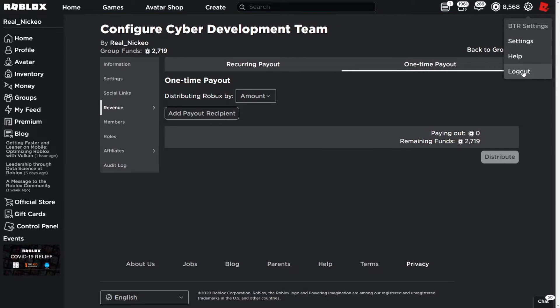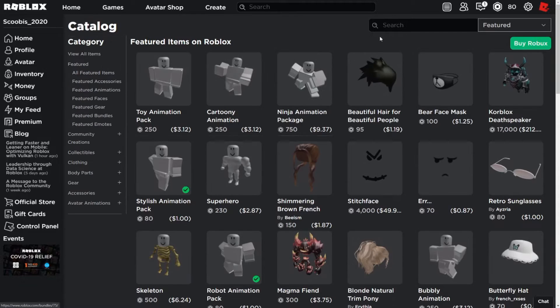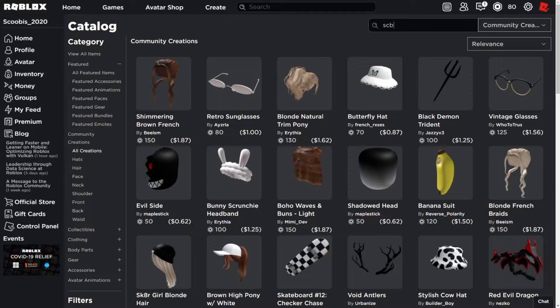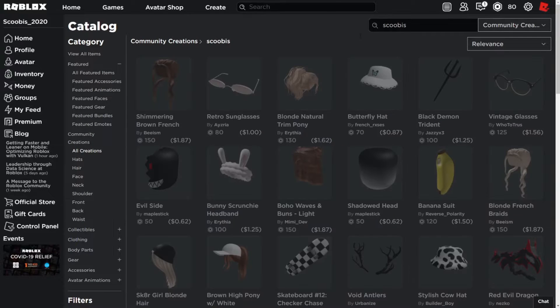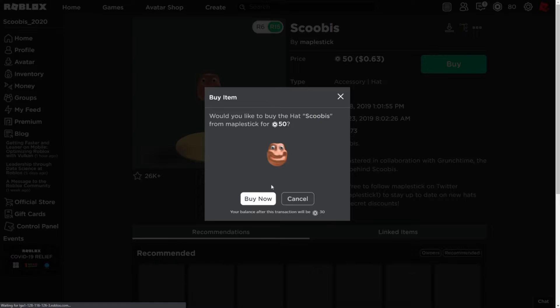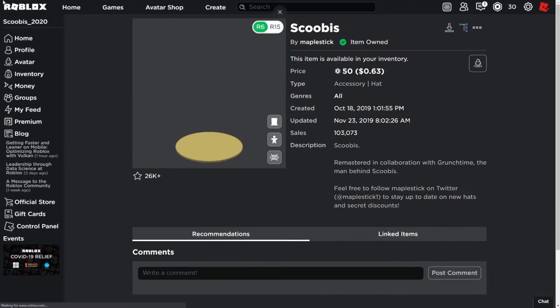Let's go back onto our Scoobus account. We're back on it — we have 80 Robux, which is apparently exactly $1 USD. So we're going to go to the catalog and buy some stuff. First thing we need, of course, is the Scoobus head. So if we go up to the search bar here — Scoobus — buy. Thank you so much, MapleStick, for this amazing creation. And now we have the Scoobus head.